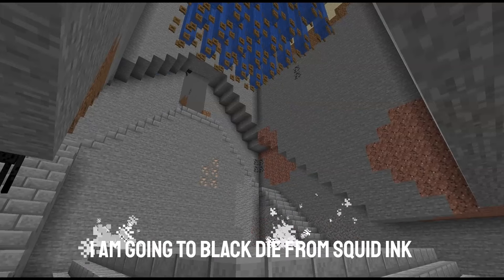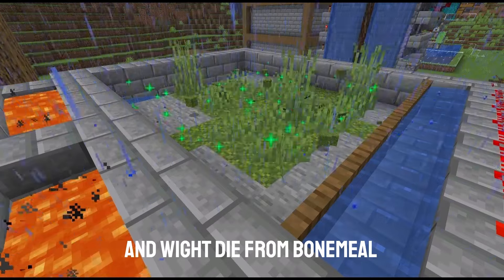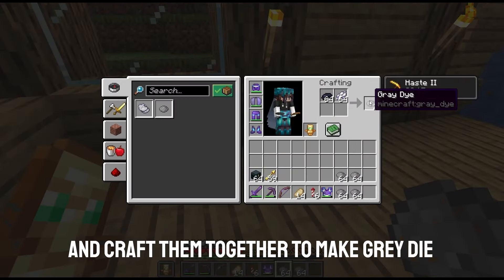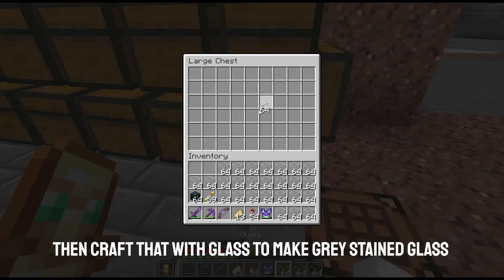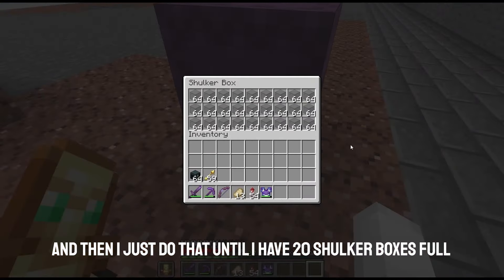Whilst the sand is smelting I'm going to get black dye from squid ink, and white dye from bone meal and craft them together to make grey dye. And then craft that with my glass to make grey stained glass. And then I just do that until I have 20 shulker boxes full.